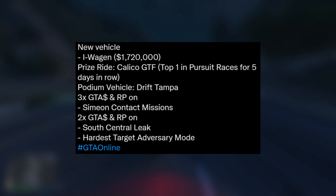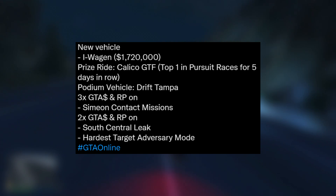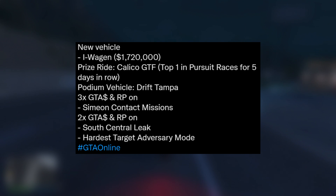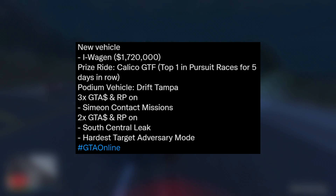Moving on, we have some triple money and RP and we have this on the Simeon Contact missions. Triple money and RP on these type of missions is actually really good — not much really beats the businesses in this game when it has triple money on it, but this is still super handy if you guys want to make some quick cash. We've also got some double money and RP on the South Central Leak and also the Hardest Target Adversary Mode. If you're wondering what the South Central Leak is, this is just part of the Dr. Dre contract missions, so it's not really too bad to have double money and RP on this.